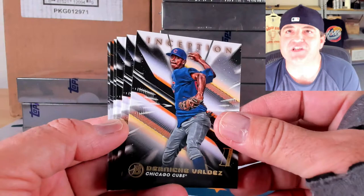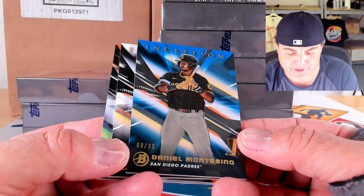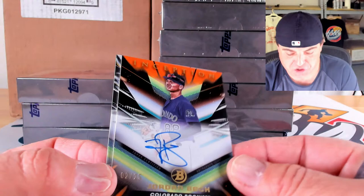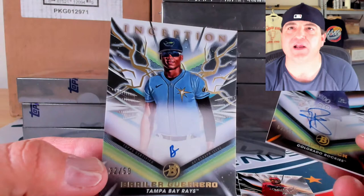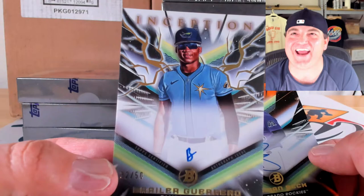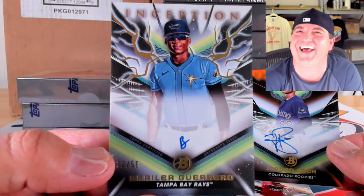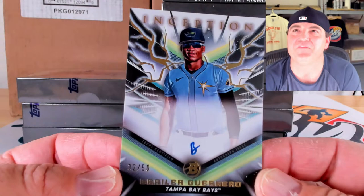Base cards of Derniche Valdez, Anthony Gutierrez, Welben Francisca, and Ricardo Cabrera. Blue Daniel Montesino to 99, 68 out of 99. Our first ink is an orange foil to 25: Jordan Beck, 2 out of 25 — love that they're all on card. Then the gold lightning foil — that's Brailer, and look at his auto, it's just a 'B' in a really tight spot. Dude, look how small his auto got. Brailer Guerrero on the gold lightning foil.